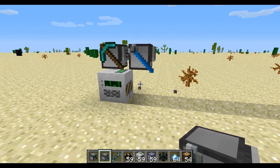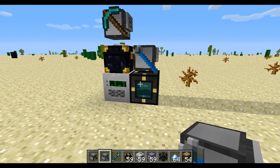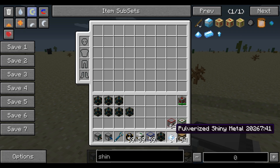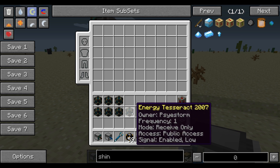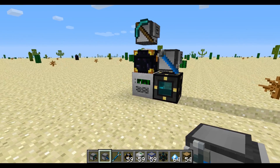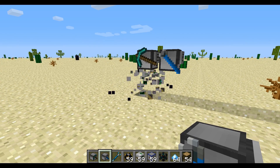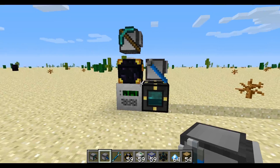I'm using energy tesseracts here because in the new version of Thermal Expansion, you can take a tesseract and combine it with some of this shiny metal, and it'll actually lock the settings. So if we look at this one, you'll see I'm the owner, it has a frequency of one, it's in receive-only mode, etc. The neat part about that is that engineering turtles can actually pick up and place these, and that's kind of how this whole system works.